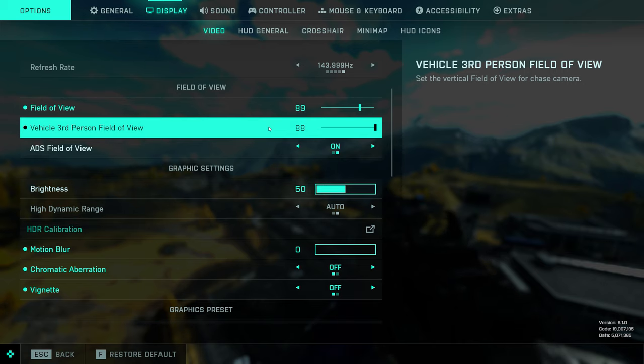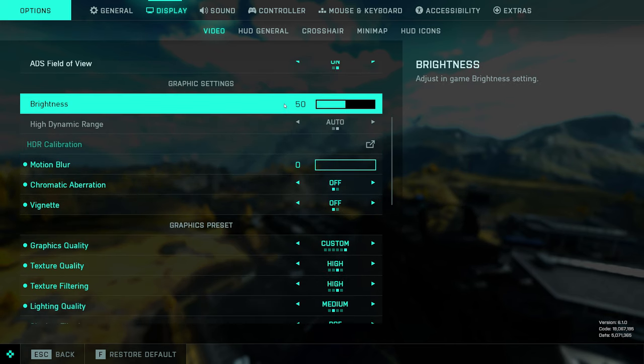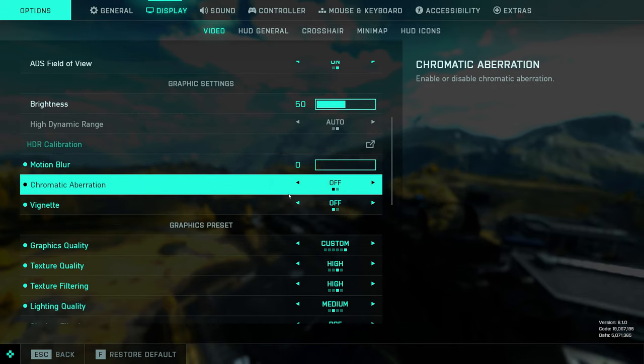Vehicle third person field of view — crank that all the way up so you can see as much as possible. ADS field of view you definitely want to have on; I believe this is now default as on. This will tie your field of view to when you ADS and will help better with your aiming. Brightness I have set to 50 — you can turn this up a little bit if you have difficulties seeing players in dark corners. Motion blur, chromatic aberration, and vignette — you want all of these turned off.